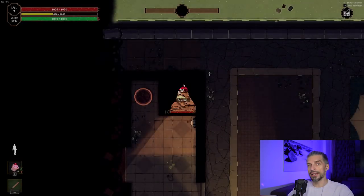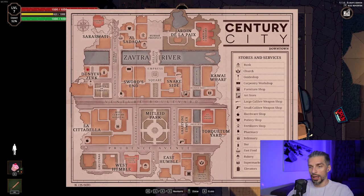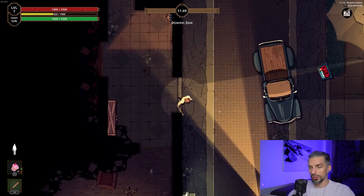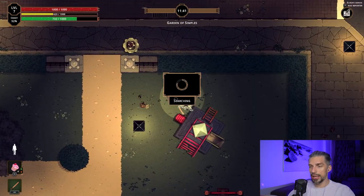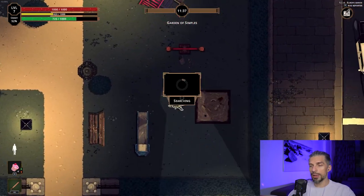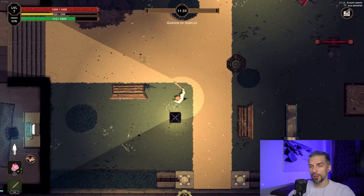We spawned at a random spot — every time it's a random spawn location. From here we can go to the Garden of Simples to get ammo, so let's do that. In this area, straight away, we get a bullet plant. So we got some ammo. When you get some ammo you can already be more comfortable because you can use your basic gun, which lets you shoot enemies before they get close to you.